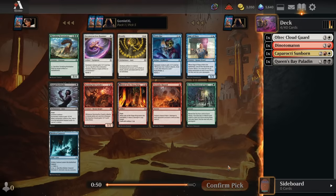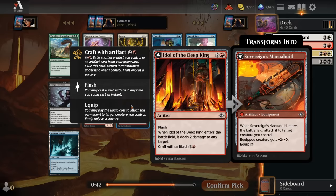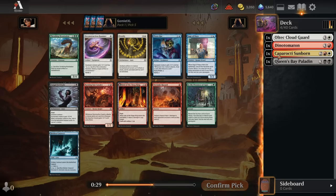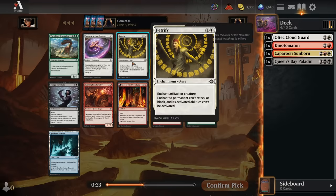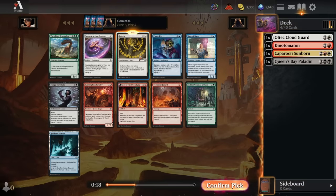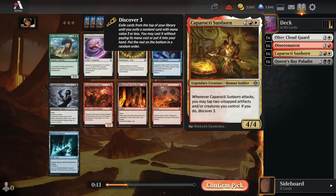For pick 5, we've got a Petrify here for some fine, cheap, consistent removal in white. There's also an Idol of the Deep King, which is far from my favorite removal spell in red, but it does leave behind a permanent — that artifact permanent, whether flipped or unflipped, is another permanent you can tap towards cards like the Sunborn. Still, I think Petrify is just the better removal spell. Best card in the pack is Thrashing Brontodon, but I'd like to be in the red-white direction with the Sunborn, so I'm taking Petrify.